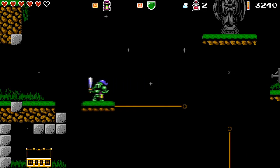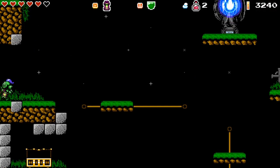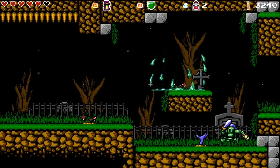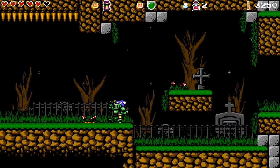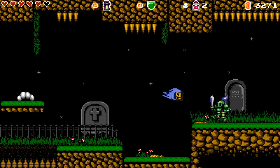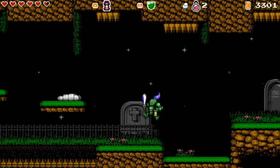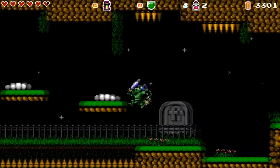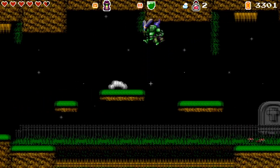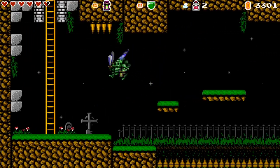Maybe I should jump up and grab that one - there's one on this side and then one just above me that may be able to lead me out the right way. I didn't even see that hand - I was too worried about the face that was floating at me. At least they give me plenty of warning about those exploding worms.